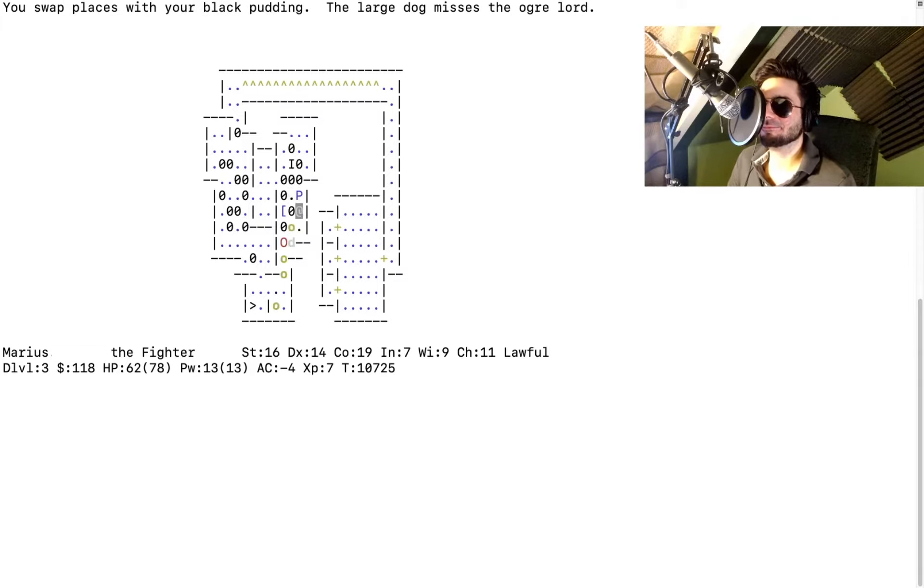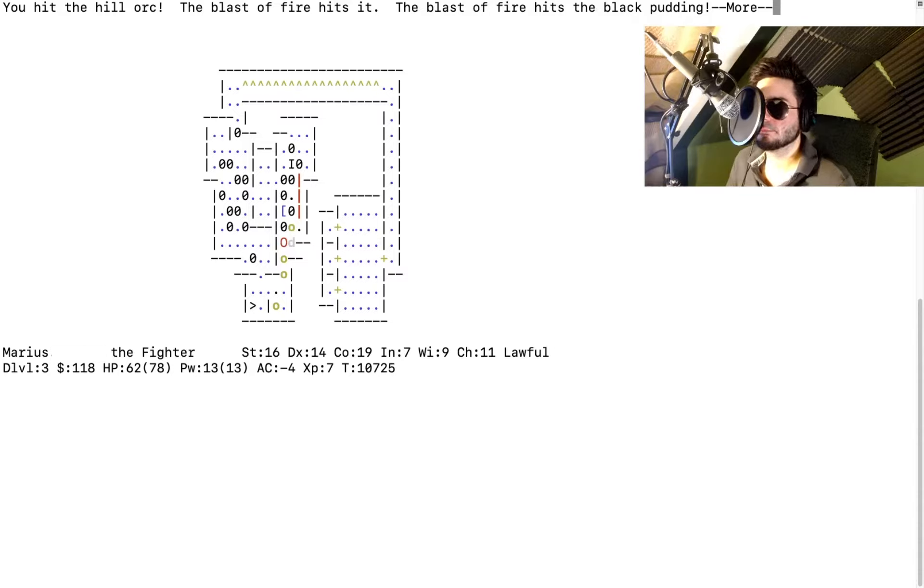There are a lot of monsters — this might actually work. This is how we create more projectiles, we just create a bunch of monsters! There's another one, and an ogre lord — that sounds tough. I kill a hill orc. The blast of fire hits it, blast of fire hits the black pudding.